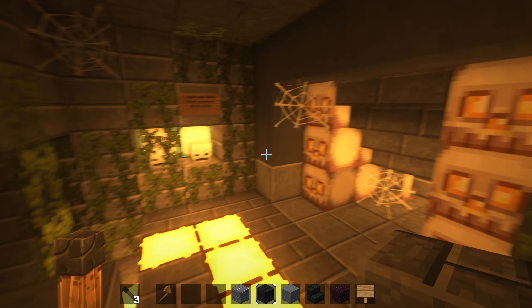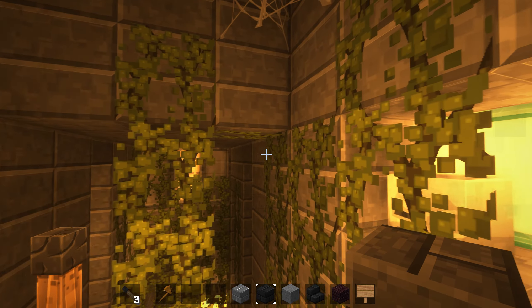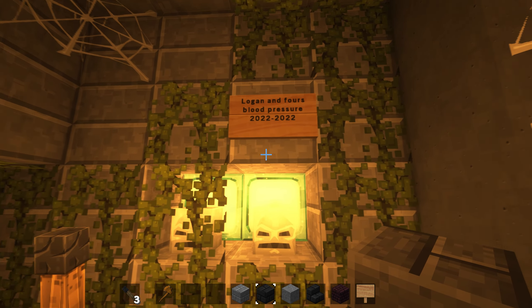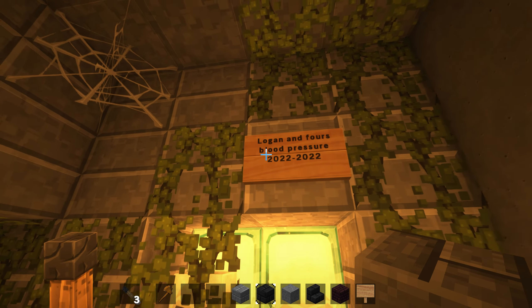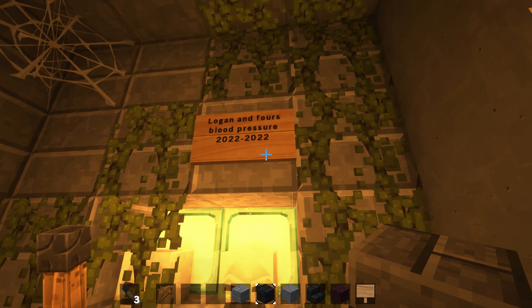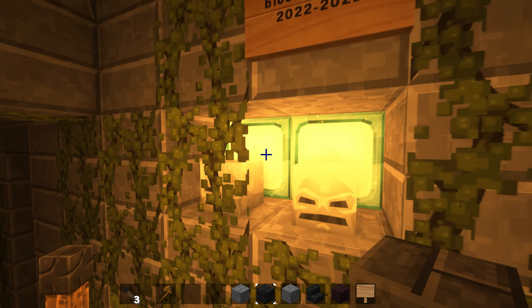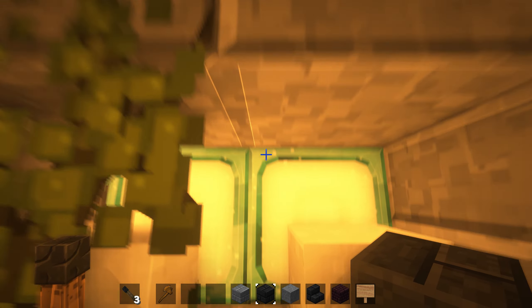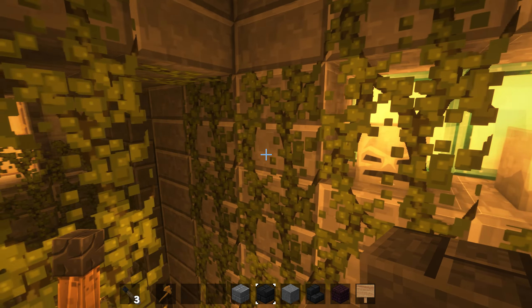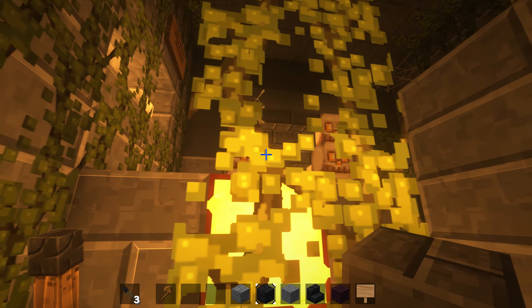And you'll start to notice how crypt-like this truly is. We have our first little commemoration — this is actually from last year when we started the build. Logan is, of course, Kermit, or the British Frog, and Four Flyer One, who were both getting stressed out about my building. This is in memory of their blood pressure. It's also the reason that because of Kermit's rage, we have on Twitch a Kermit rage emote, and it is my favorite emote I've ever seen. I absolutely adore it.